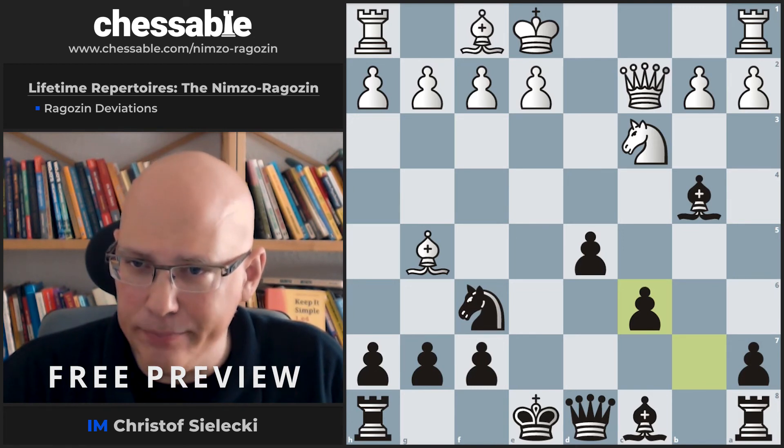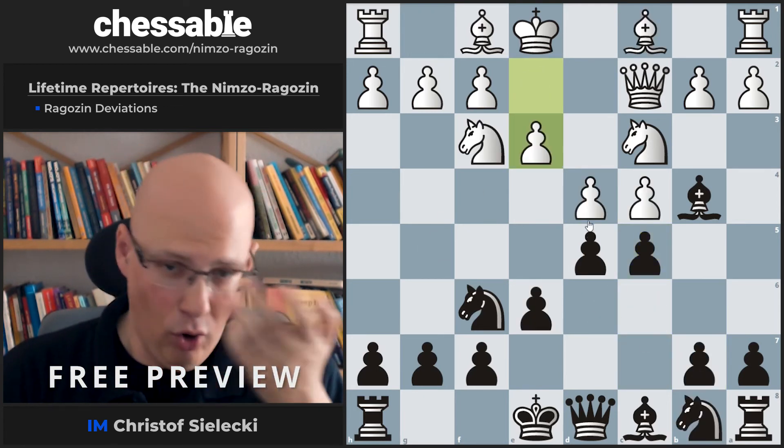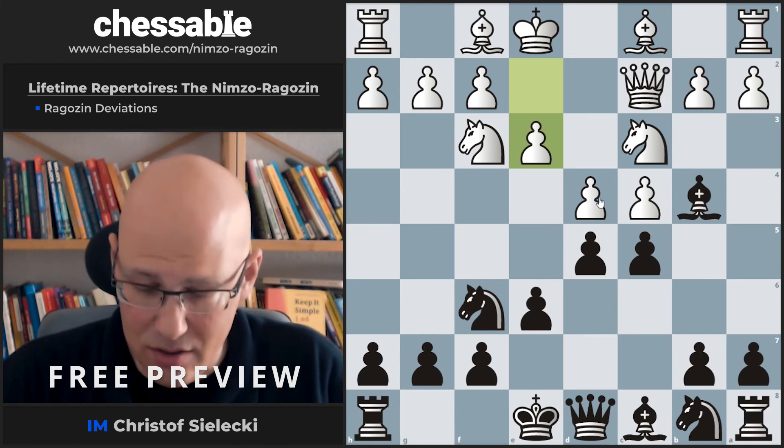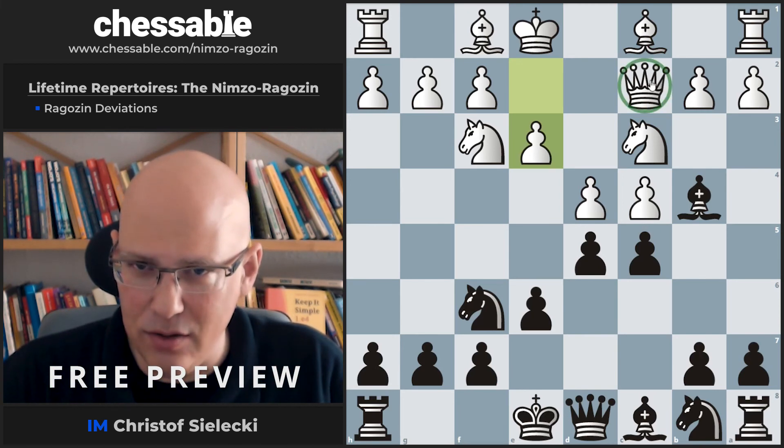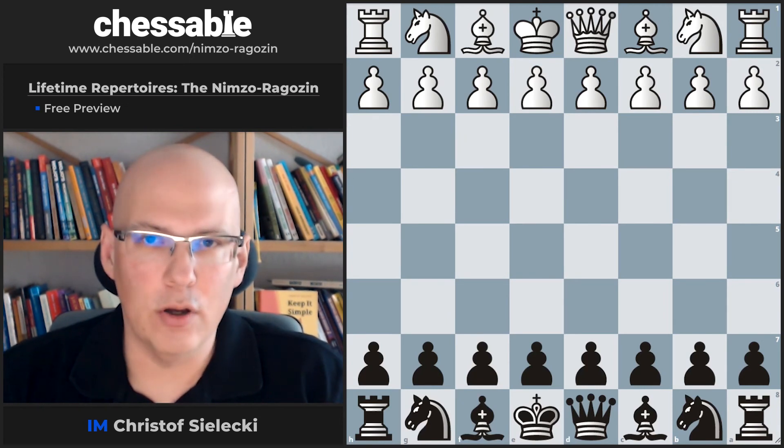Something like this is very easy to play — we have active pieces, we have a half-open b-file, no problem at all. White may also play e3, which is, as mentioned, a bit of an odd hybrid of Nimzo-Indian type play with the queen on c2.